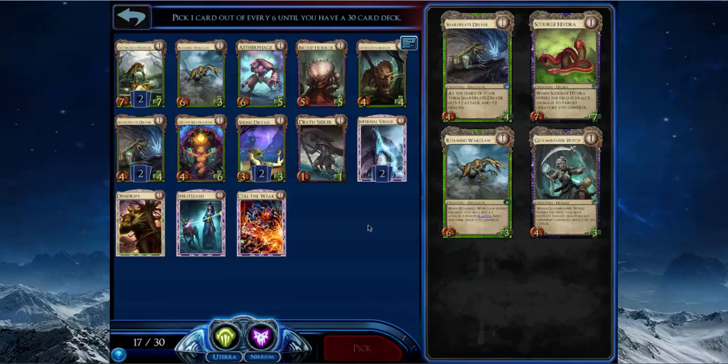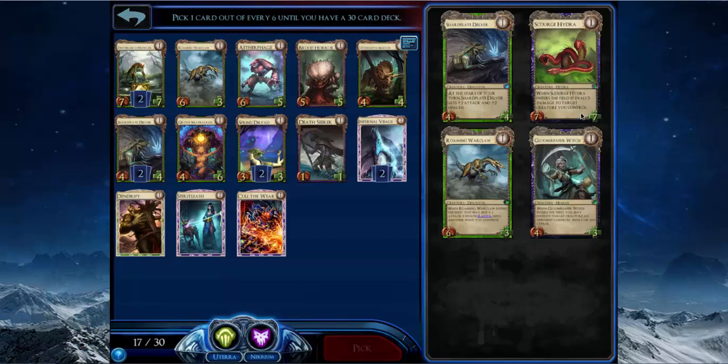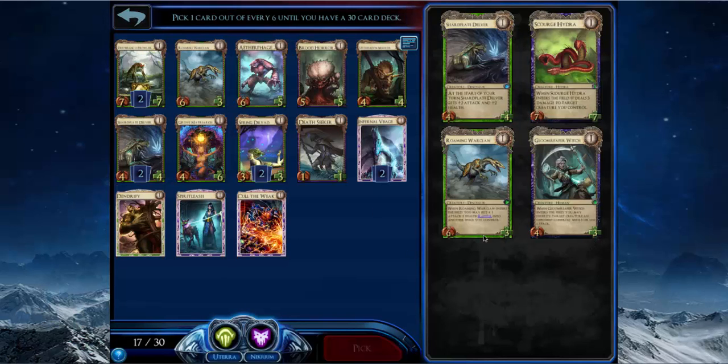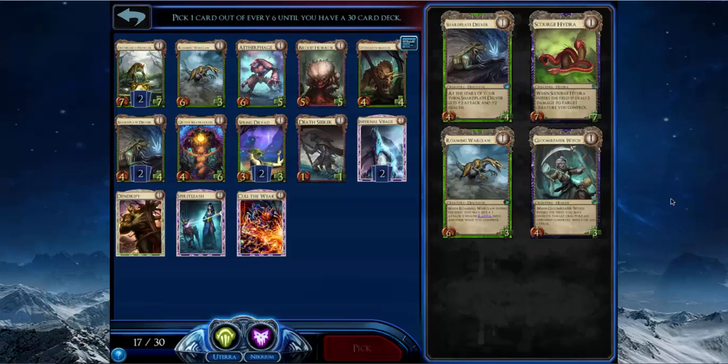Scourge Hydra is a very good card if I had more Death Seekers. It's really strong in aggressive strategies, but I'm playing more of a board-control strategy. If I were in Tempest I'd probably snap-take Scourge Hydra because it's gigantic and there are lots of four-toughness creatures in Tempest you can just put the damage on since they're going to die anyway. But I'm going to take Roaming Warclaw over the Spring Dryads and Spirit Leash.